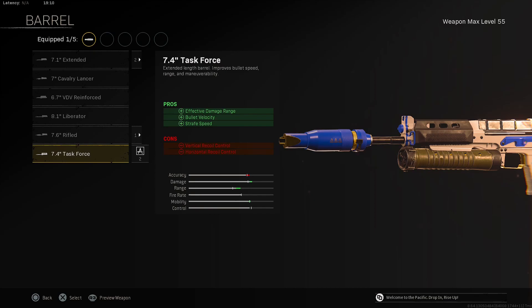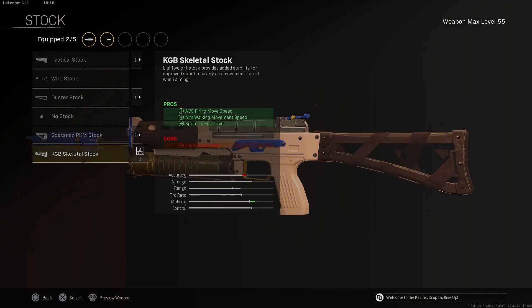The 7.4 Task Force Barrel gives you effective damage range, bullet velocity, and strafe speed. Next up for the stock, I will be rocking the KGB Skeletal Stock for that ADS speed, movement speed, and sprint-to-fire time.